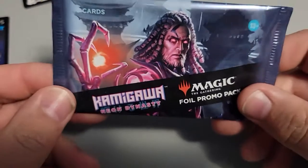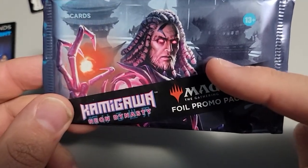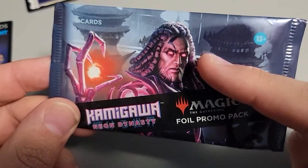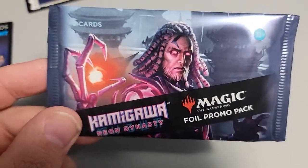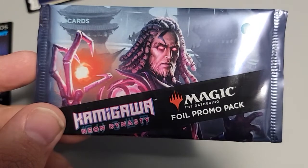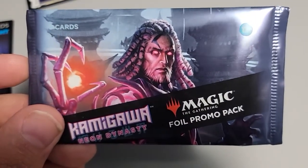Now here's the question - do we open this foil promo pack we got? Or do we not? Because as long as we don't open this, there's a foil Genk Attachers in it. We're not going to open it. Genk Attachers is in here, but we'll never see it. Like, share, and subscribe to the video - it's a short one. Check out Arena Games on Facebook. Maybe one day we'll open this Phyrexian foil Genk Attachers. Not today. See you next time.